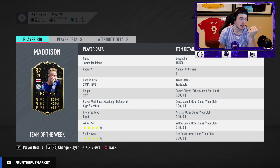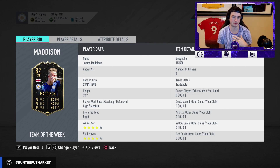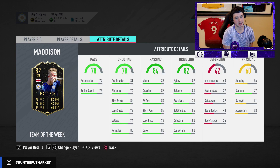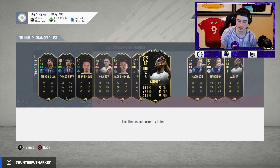James Madison is 20k on Xbox and really cheap on PS — I don't really understand why. Looking at CAMs in the Premier League, there's not many: you've got Jesse Lingard, Lanzini... Madison is actually a CAM. I feel like if he was listed as a CAM instead of a center mid, he'd be more expensive, but because he's listed as a CM people don't realize he's essentially a CAM. Not a bad card.